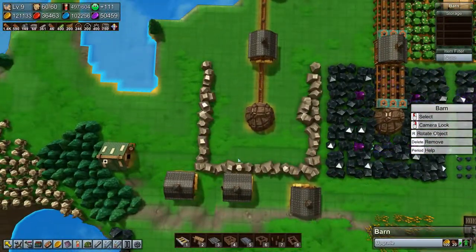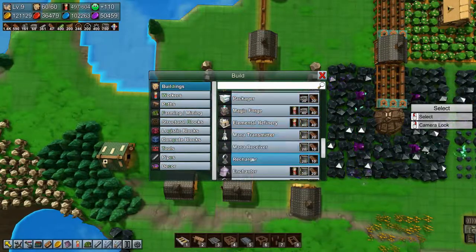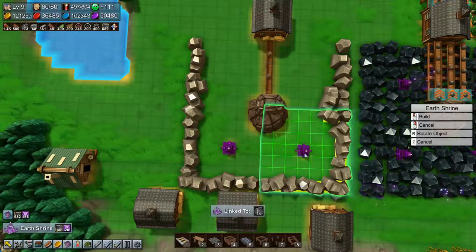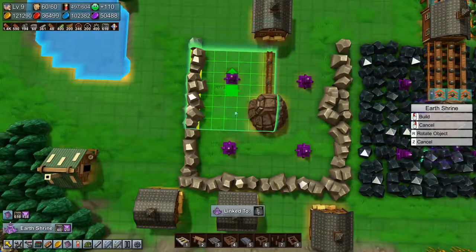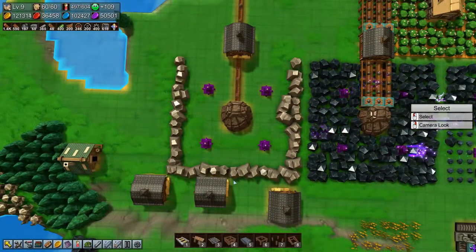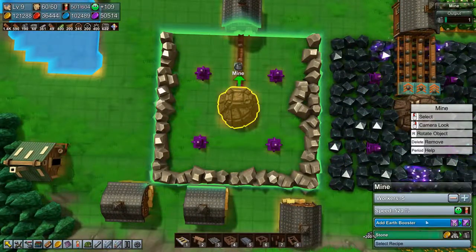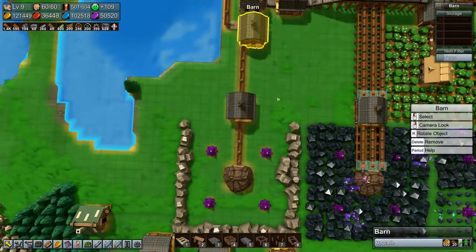Now we do need these earth shrines here — we need one there, one there, one there, and one there. And I think that's it. Let's speed this mine up with that earth booster so that we are using a lot of stone.